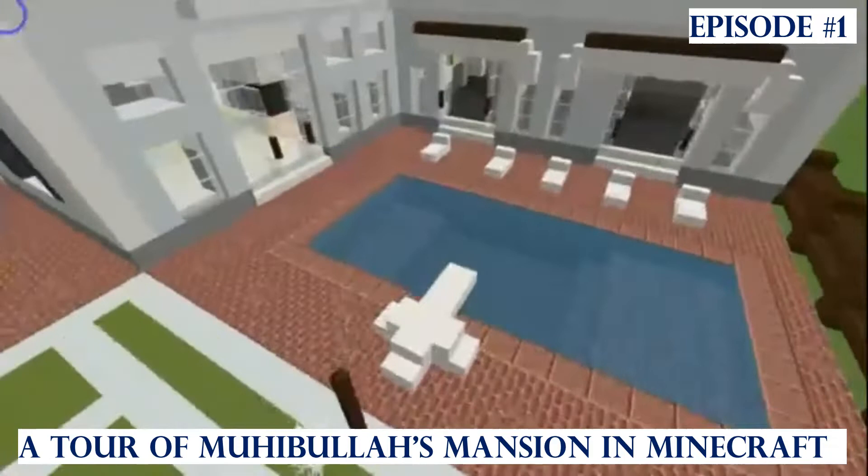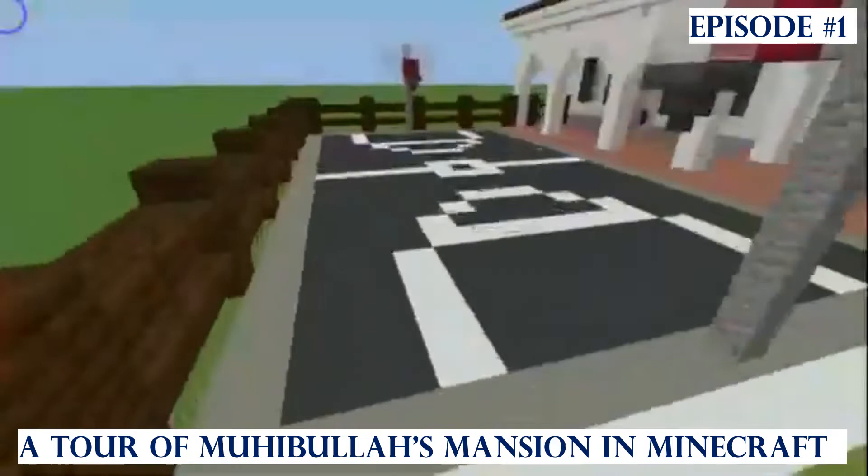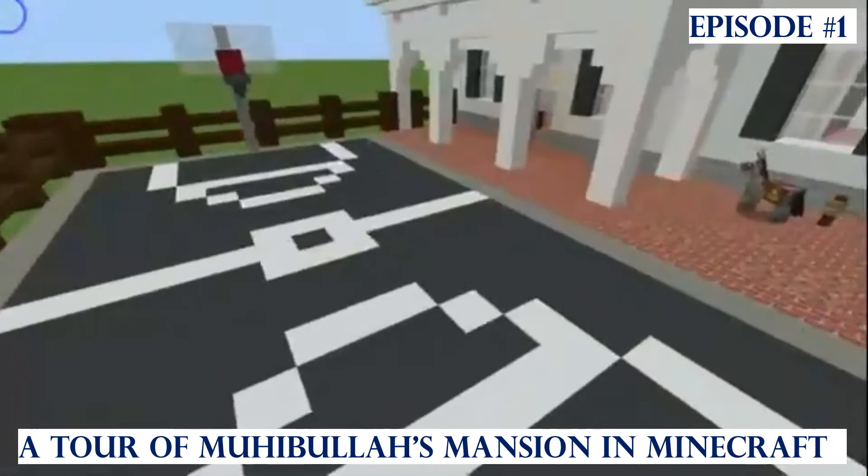One thing I forgot about the pool — it has a nice jump board right here, so you could just leap in. The main reason for building this house was so I could live in it in survival mode. And then we've got the basketball court — I used hoppers, red concrete, and white stained glass. It looks more like a backboard right there, with the hoop.